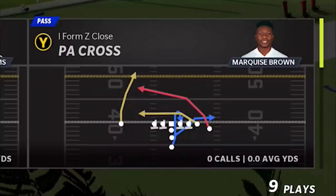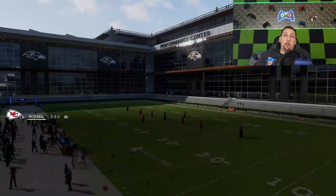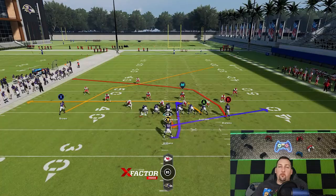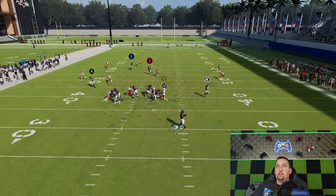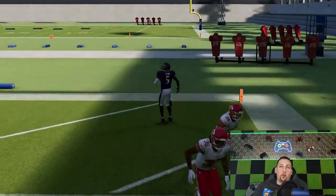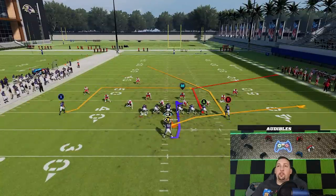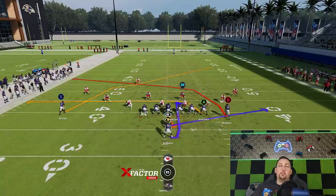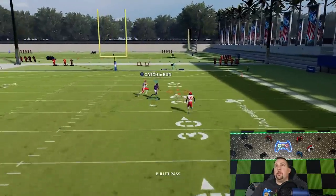The next play is the PA Cross — another really glitchy play with very explosive results against pretty much any defense. Starting off against cover 3, still running from the hash mark. All these crossing routes are going to be effective, and you can take the checkdowns or the big play, which is Marcus Brown coming over the top from all the way across the field. If your opponent starts keying in on that first play — the streak — all you have to do is switch to this. I threw it a little bit early due to some pressure, but he still makes a very big play.